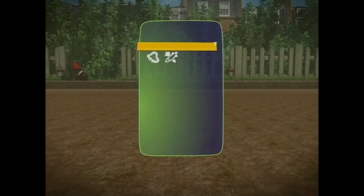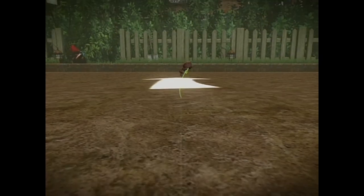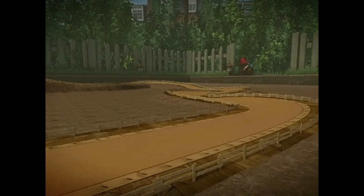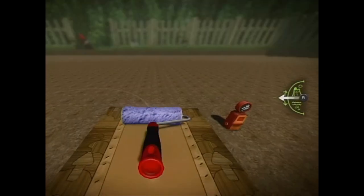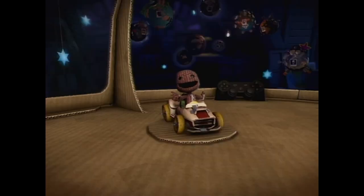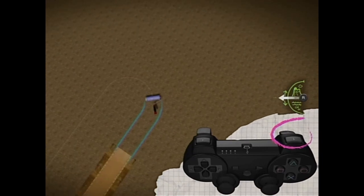Right, where to begin? Well, presumably a start line, so place one with the action button. Now this is the utterly brilliant cool bit: you create the track by driving. I know, I went giddy with excitement too. Hold down the action button and lay down the route.